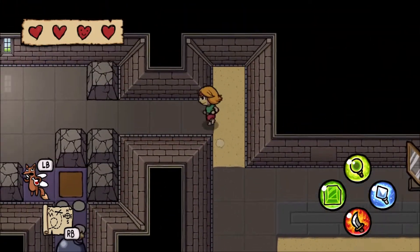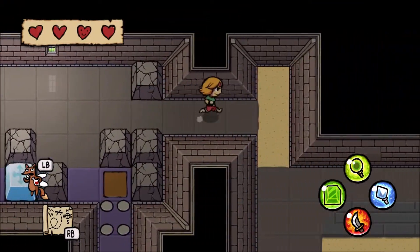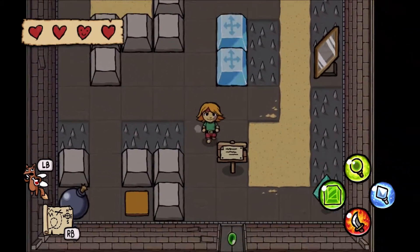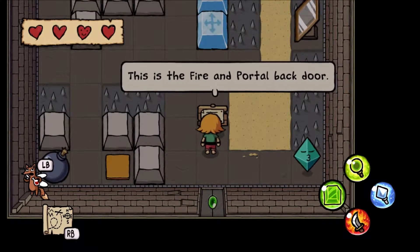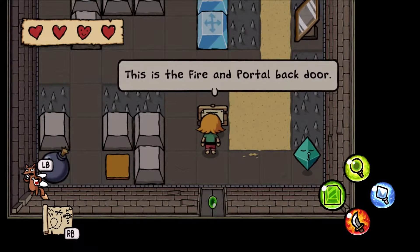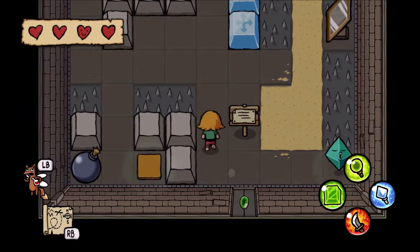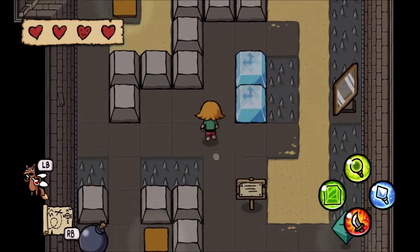Can I get into the last room of the castle soon? If there's a puzzle there, do I also solve that one? Probably not. Oh, there's a puzzle here. This is the fire and portal back door. Because yeah, I could have solved that without ice. But the back door we actually want, since I'm planning on a no-fire run, is the ice and portal back door, which we have seen somewhere on the second floor. Fire and portal back door - how complicated a puzzle is this?